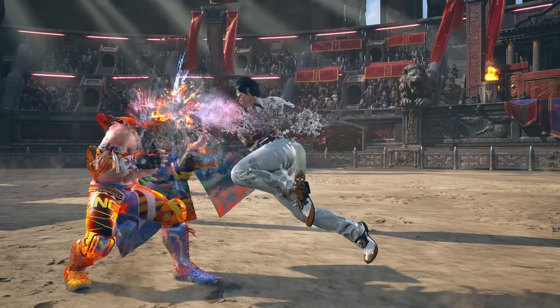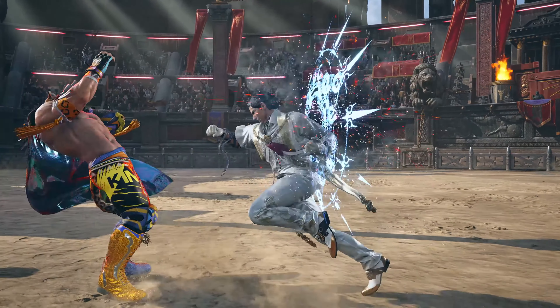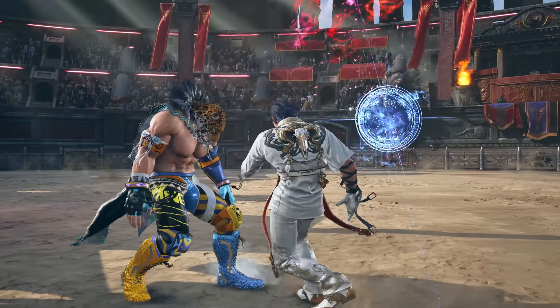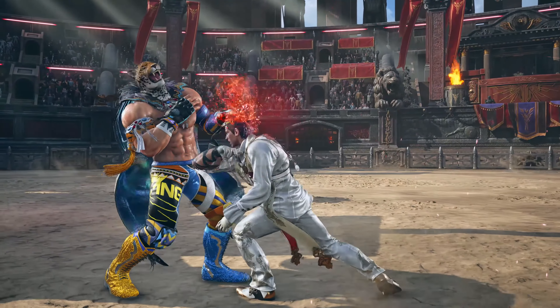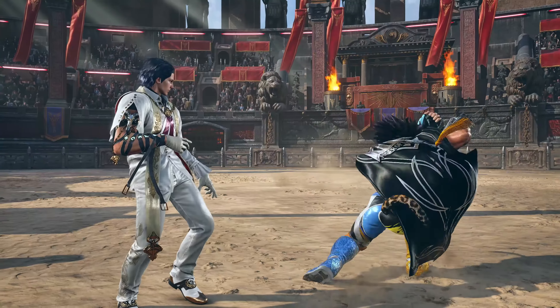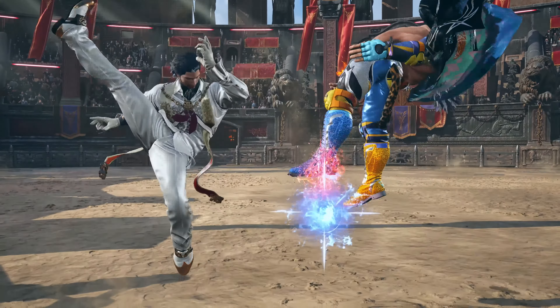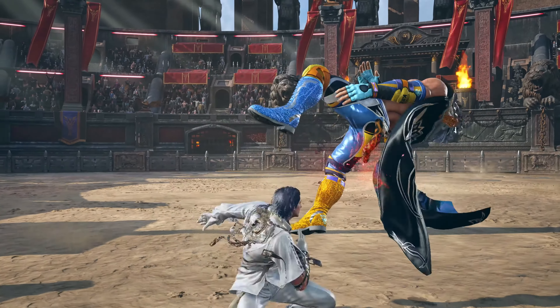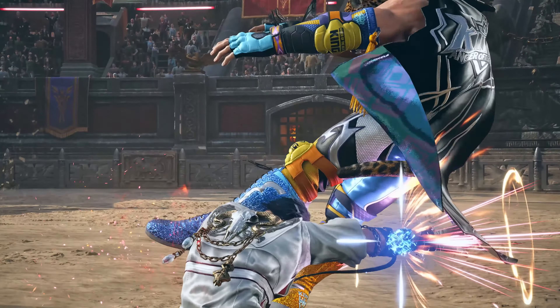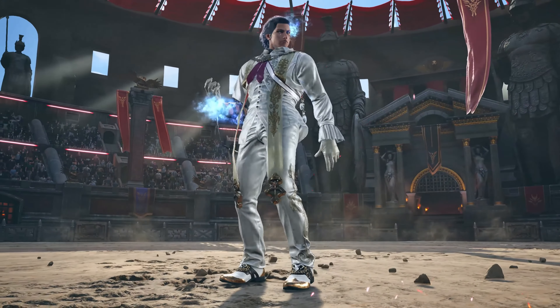Wall running 2 now deals chip damage, as signified by the red flames on King. Claudio then performs a 4-4-4 that no longer causes knockdown, but seems to be plus 12 on counter hit, guaranteeing a 4-2-2 followup. Claudio launch punishes King's Atlas hammer with a hop kick, following up with a new back 4-4 spin, then ends the combo with a 4-4-2 1-plus-2, now causing starburst again.